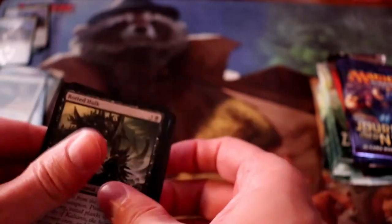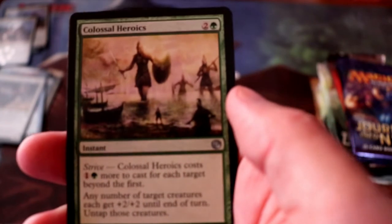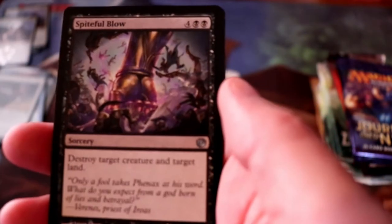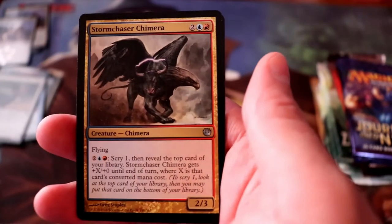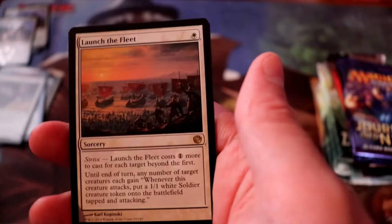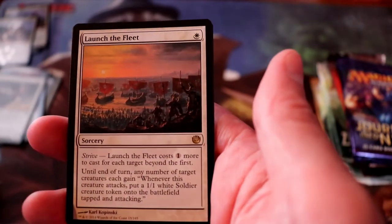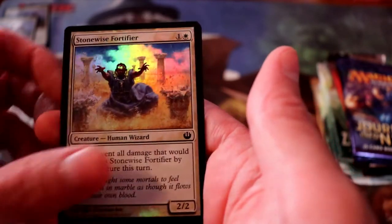Next up, Journey into Nyx. We have a Colossal Heroics, Spiteful Blow, Stormchaser Chimera — I seem to get one of these in every single Journey into Nyx pack — and Launch the Fleet is our rare. And we have a foil Stonewise Fortifier.